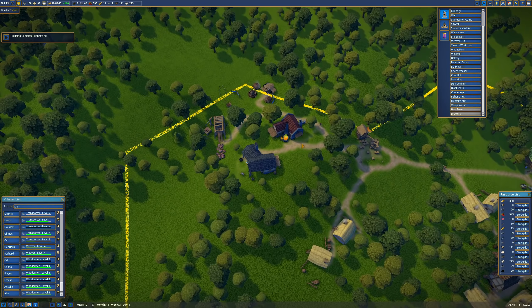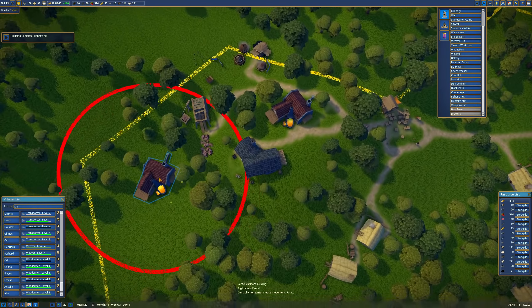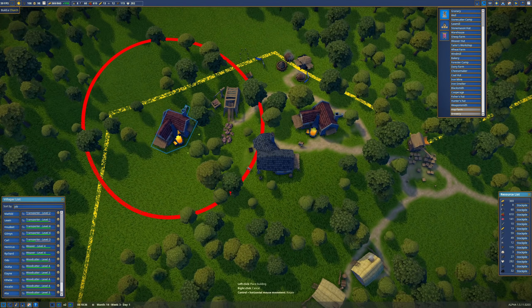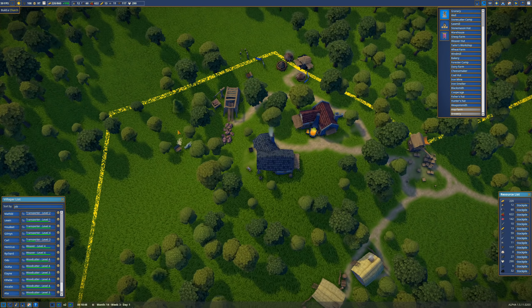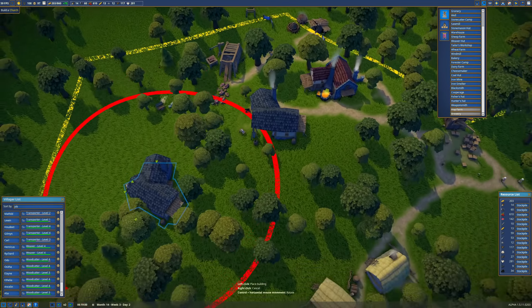I feel like we could use another smelter at some point, so let's put another iron smelter in down here — kind of surrounding this whole area. We'll leave the tree up — seems flammable but that's okay. After that we're going to need another blacksmith, which takes forever to build.